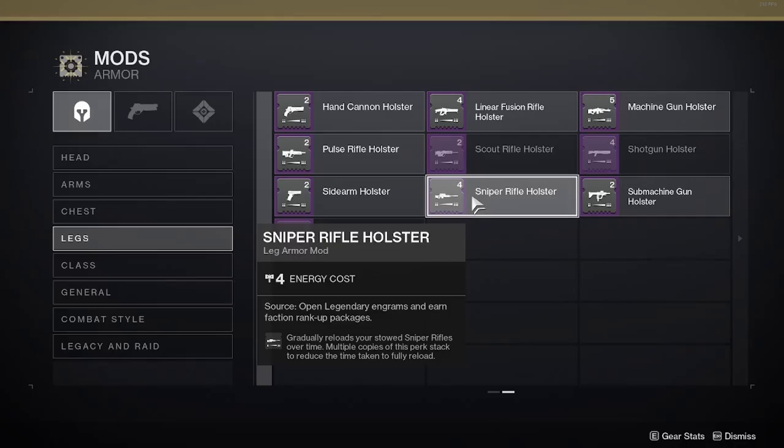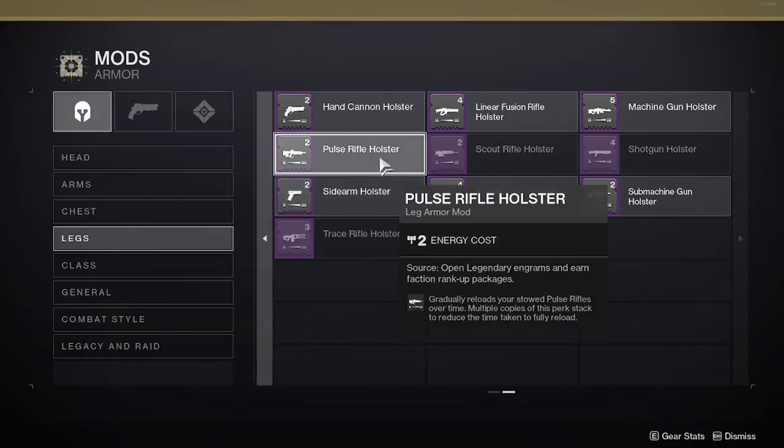If you read above, it says the source is opening Legendary Engrams and faction rank-up packages. In order to get a leg armor Holster mod, this applies to whatever leg armor Holster mods you want for whatever weapon.